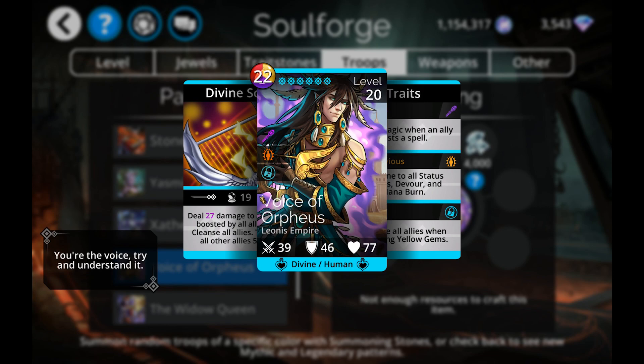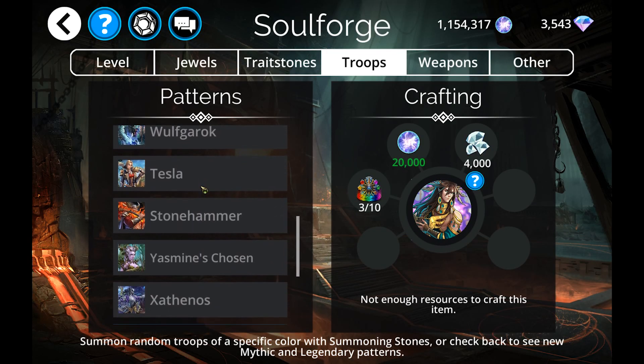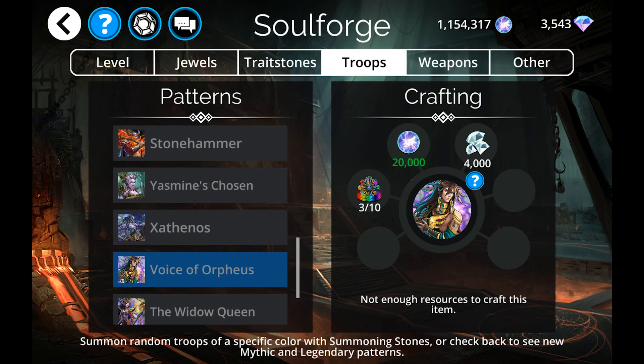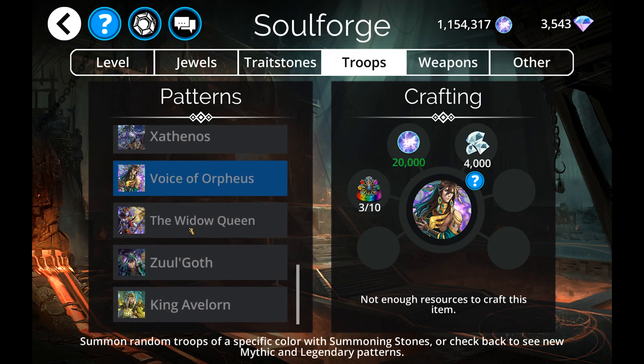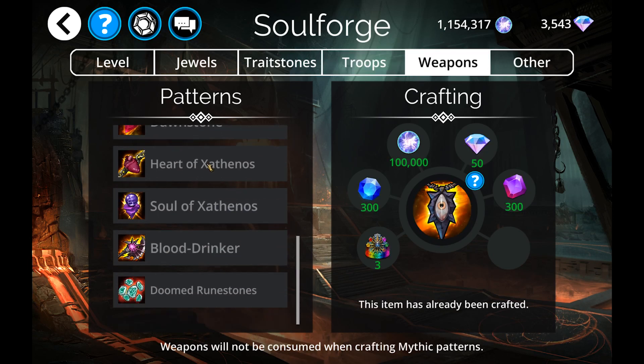He also pairs up very nicely with the Orpheus Verse weapon that was released a few weeks ago. Overall, if you're looking to craft anything this time around: Web Spinner is a maybe yes, As Means Chosen is a maybe, Voice of Orpheus is a maybe — none of these are must-crafts but they are pretty cool.